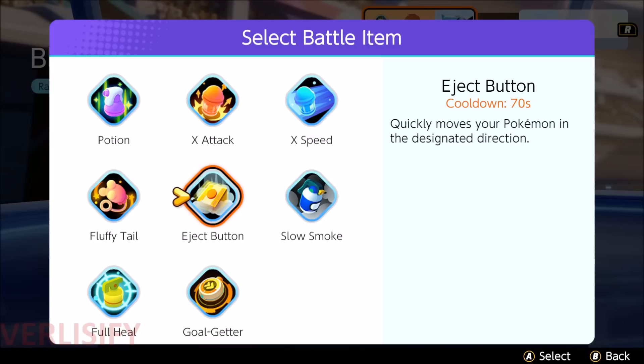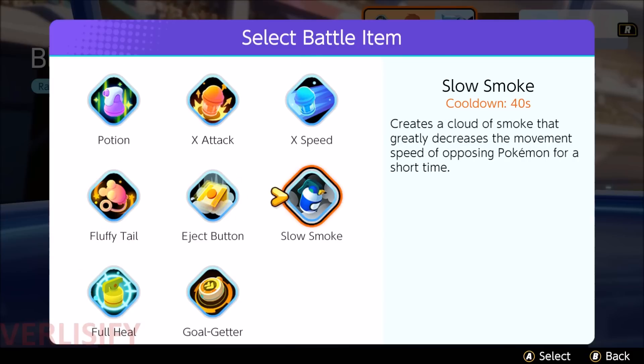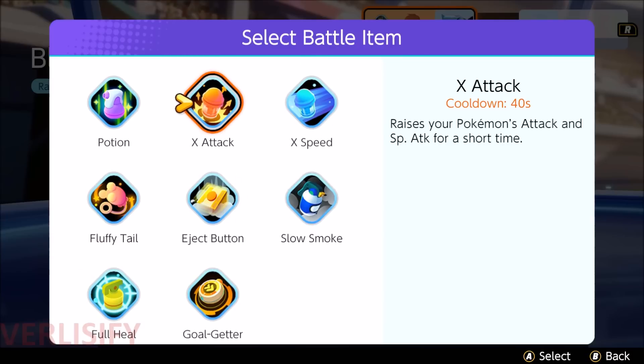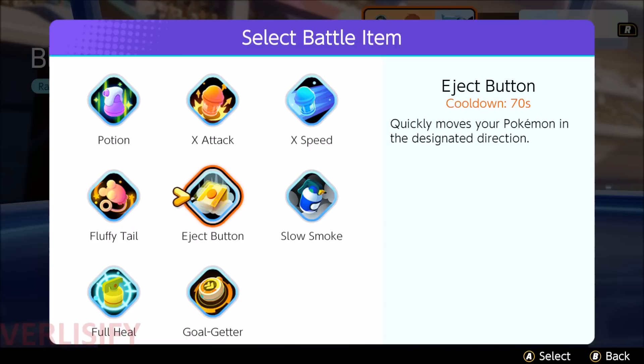In a lot of my guides, I say you don't need to run Eject Button all of the time and you should give some other items consideration. Kind of see, is Full Heal just better? That way you can run into a fight, pop Full Heal and do crazier things than just having Eject Button for maybe slight engage or slight escape. Sometimes X Speed is just more mobility throughout a fight, X Attack is more damage on straight-up brawler Pokemon, and other items might have utility like Fluffy Tail on Mr. Mime if your jungle isn't bringing it. So try to keep your options open more than just defaulting to the Eject Button.